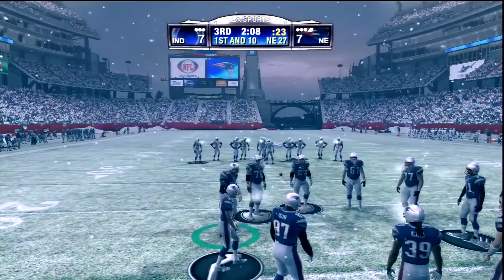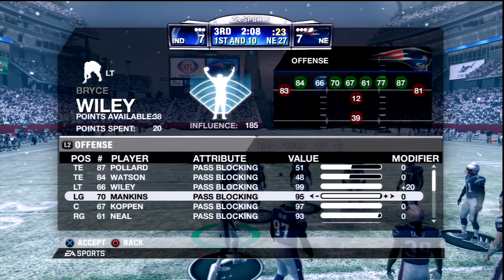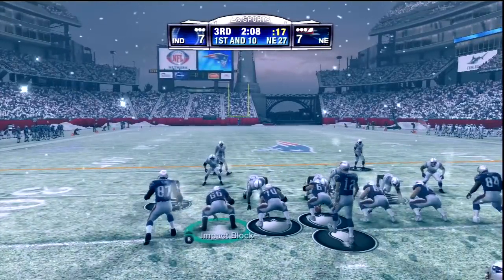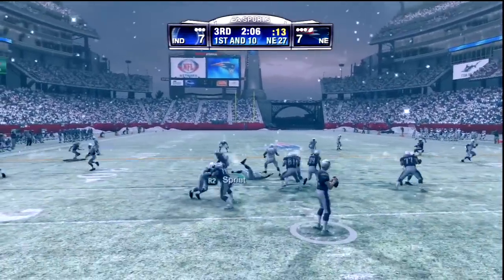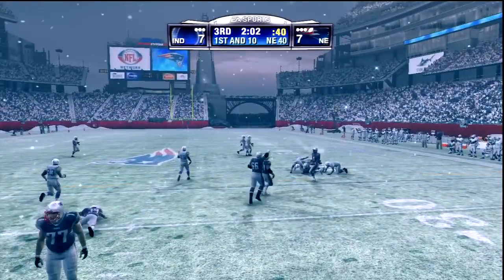I'm so happy Pro Football Reference exists. I have to go to this website all the time for stats, rosters, old stuff, whatever. And number 58 on this roster would have been... I nailed it — Gary Brackett, the 5'11 middle linebacker. Here's Brady outside for Randy Moss and a new set of downs.